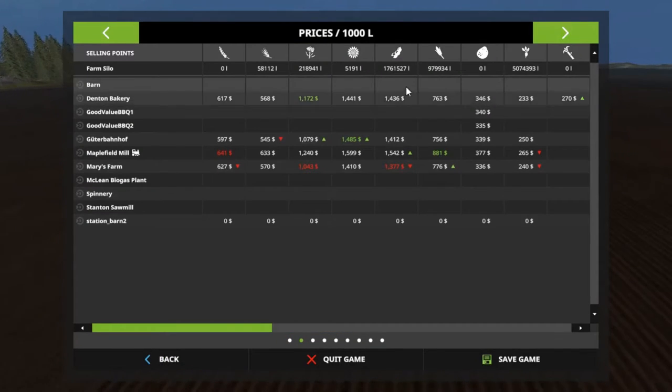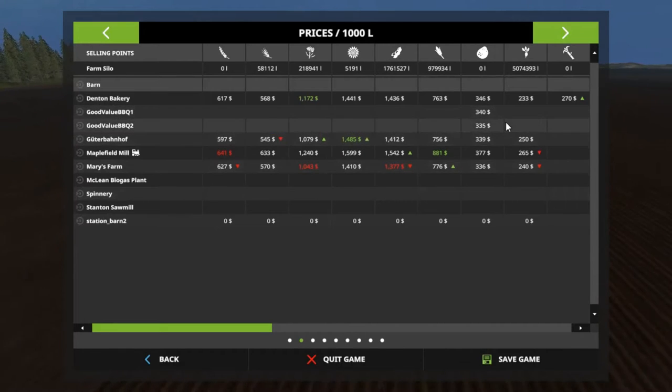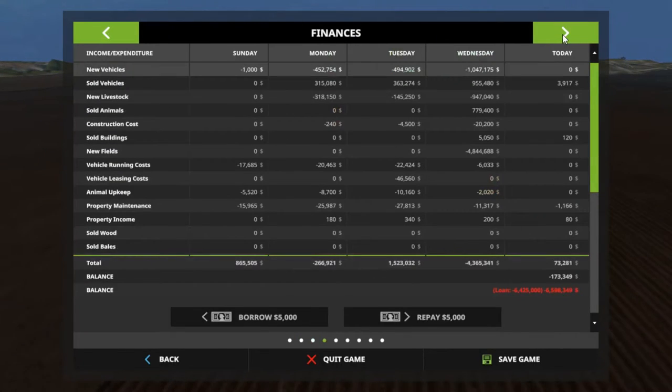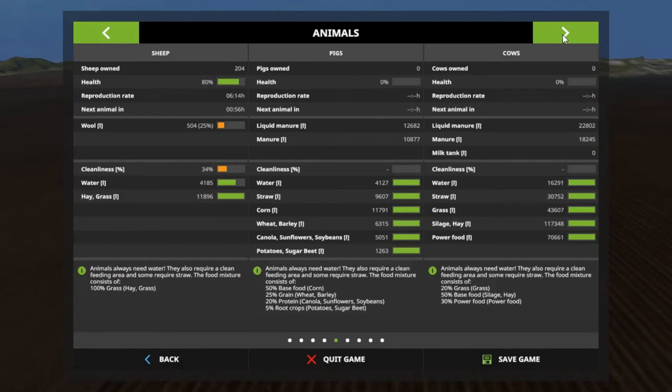We really need to sell some stuff. I'm waiting for a great demand so we can sell like all of it. I've got to figure out what we're going to plant — maybe sunflowers and wheat this time, along with beans. I want to get a large number of beans, so hopefully Maplefield Mill will have a great demand for beans. That would be awesome — put it all on the train at once. We're still 6.4 million in the hole that we've got to pay back. That's why I want to sell those beans.